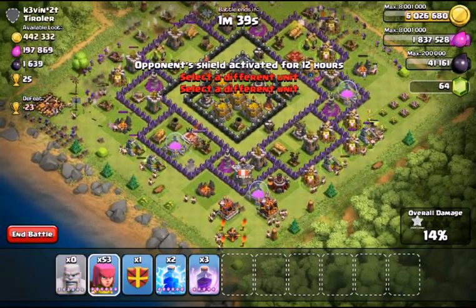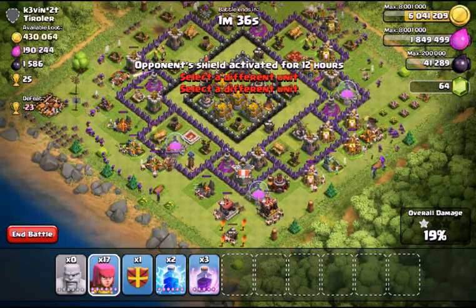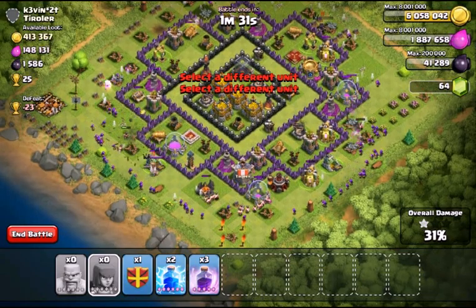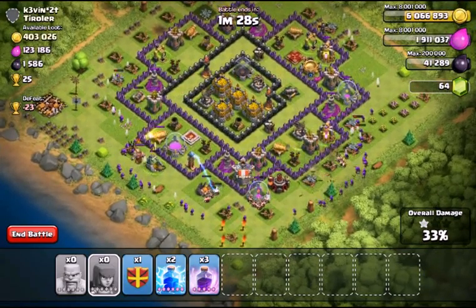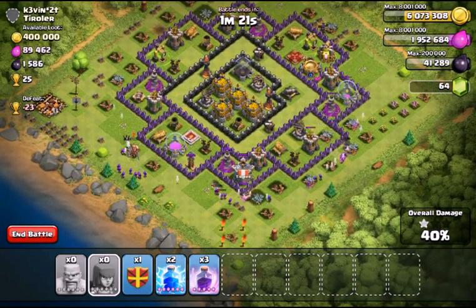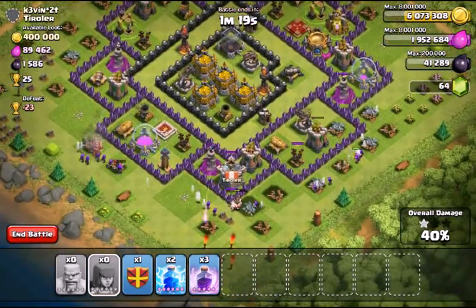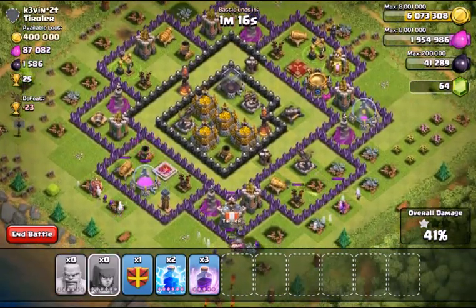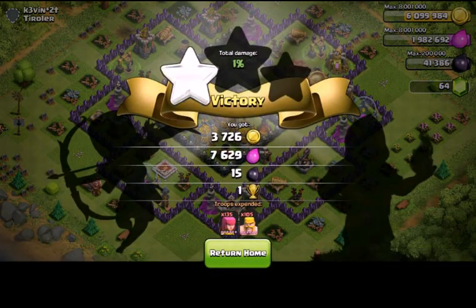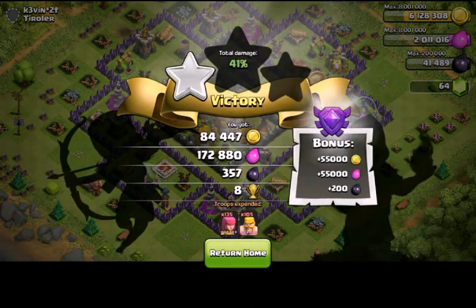Okay, we got the star — that's always good. The queen is about to die and she's dead, but now we don't have any troops up there. We really want those storages. It'd be lovely to get a second star, but it doesn't matter. Okay, so that's good elixir — about 225,000. That's satisfactory.